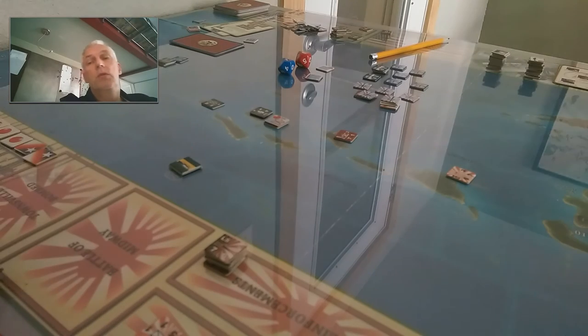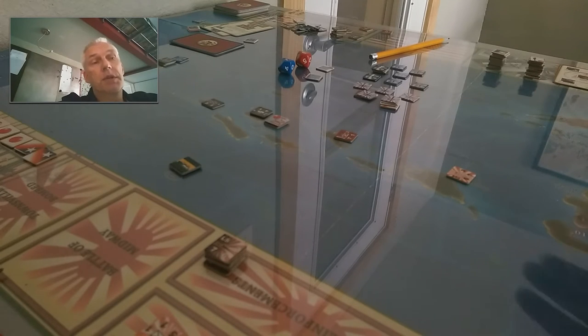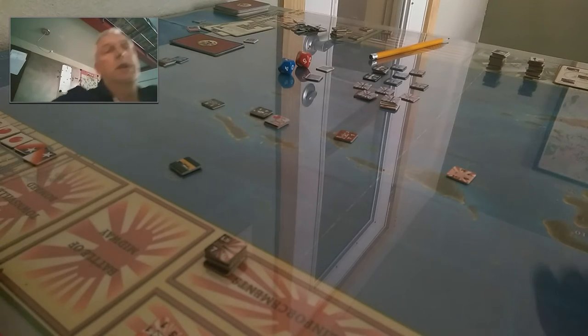Or you can choose to do an action on the map. One of the actions on the map — obviously, you move your ships around, you do amphibious landings and amphibious transportation, and you can have sea battles and land battles as well, as an action on the map. So you have this interesting dichotomy where you choose to do one or the other type of action.